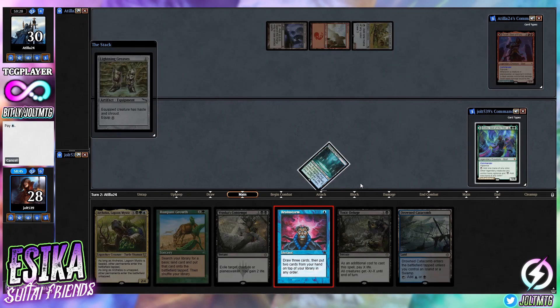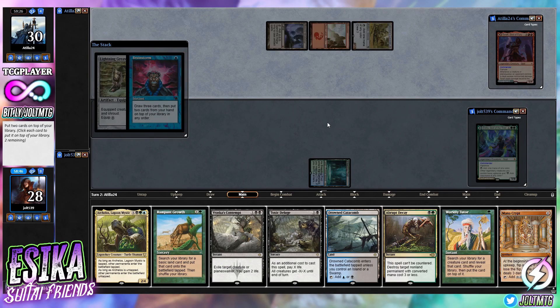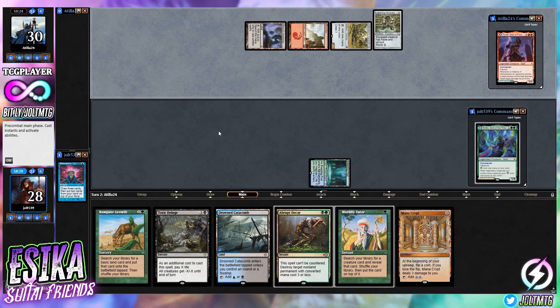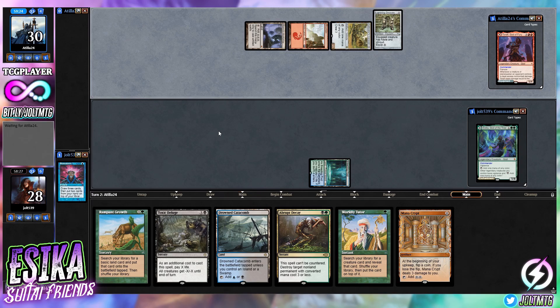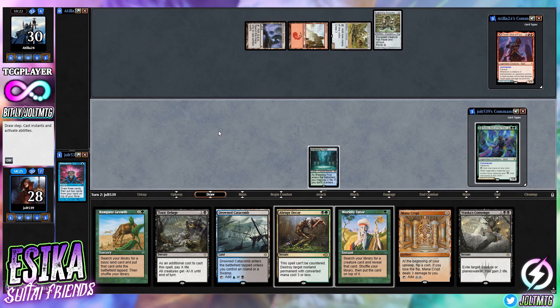Let's go for Brainstorm. We've got Mana Crypt and Abrupt Decay off Cultivator's Caravan — I like that. Let's put Archelos back on top and we're going to draw into Varass's Contempt next turn. That'll work. It's going to be Lightning Greaves on the battlefield. We'll see what we end up using Abrupt Decay for, but if we can pop that Cultivator's Caravan and slow their mana a little bit, that'll definitely help.